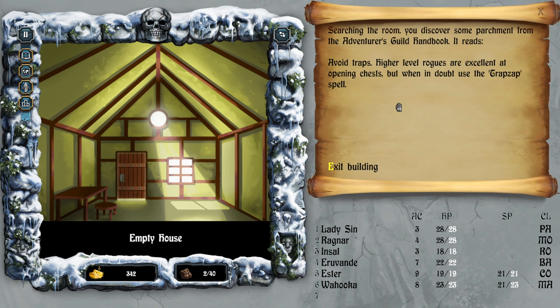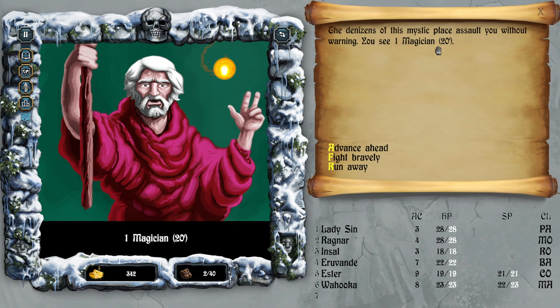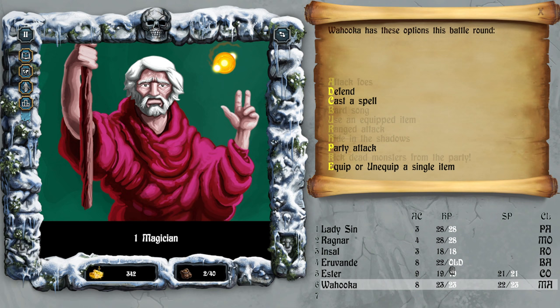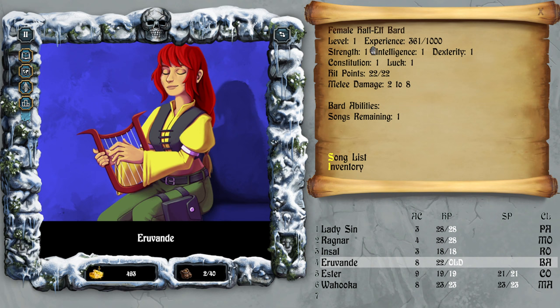The party finds a torch. Searching the room — we discover some parchment: 'avoid traps, level growth, traps up spell.' I see one magician at 20 feet, so I need to advance. Fight, attack, defend, defend.